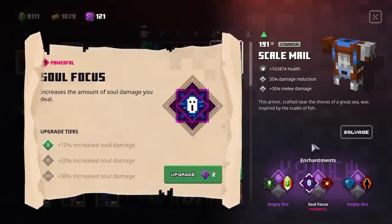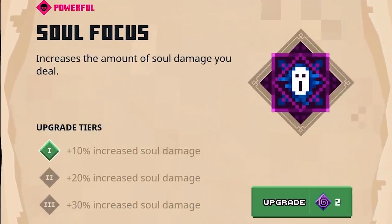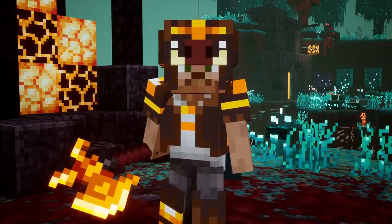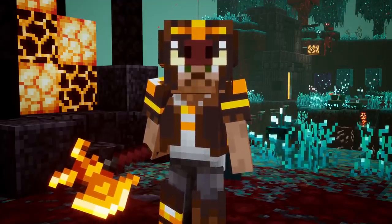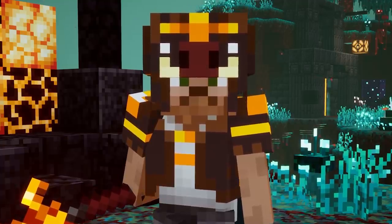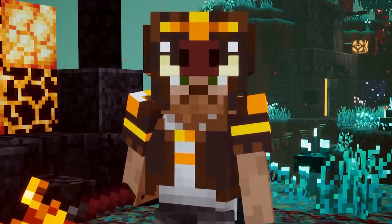Next up we have the Soul Focus — a very interesting enchantment, because I really love playing with soul enchantments. This increases the amount of soul damage you deal — on the maximum tier, plus 30%. They definitely didn't overdo this one; 75% would be pretty overpowered, but 30% sounds balanced, since you can already deal tons of damage with things like the Torment Quiver and the Harvester. I'm also very curious how this will work with the Soul Healer — if we have plus 30% soul damage, does that also mean we'll heal 30% more? That could be very nice.